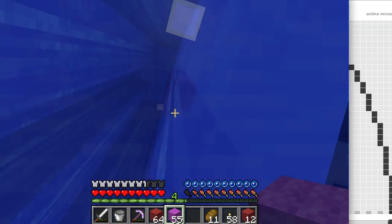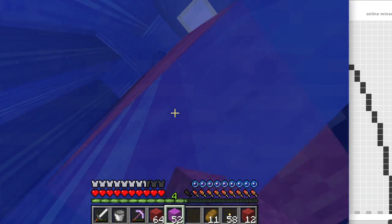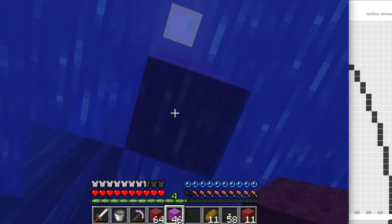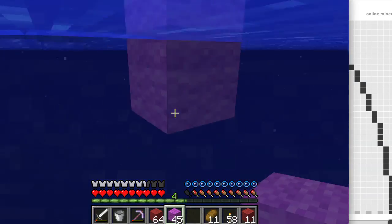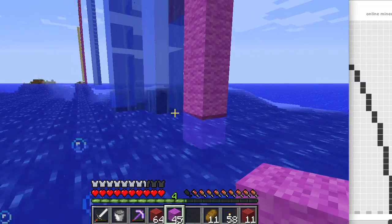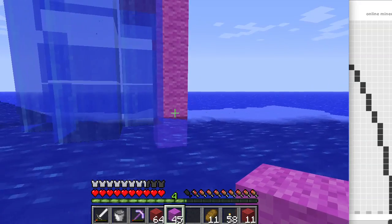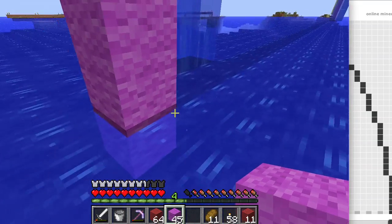I think this one goes five blocks, because the last one went four. Yeah, we're like one away from the bottom now. Four, five. And then this last one here goes into the sea. You're just going to stop it right at sea level, I imagine? I'm going to go one in, just because that's what I did on the other side. Is that a bad idea? Well, the thing is you'll have running water out here, and there's really no way to fix that other than going all the way down to the sea floor and then pillaring back up to fix it.